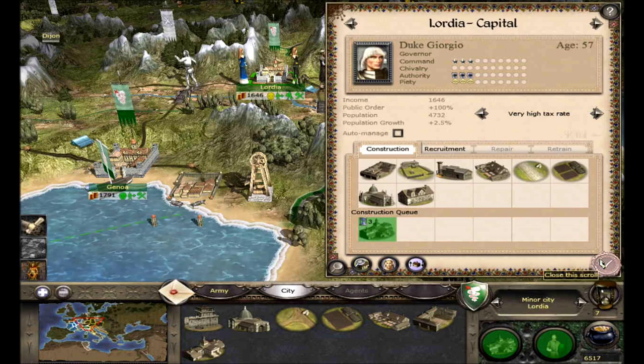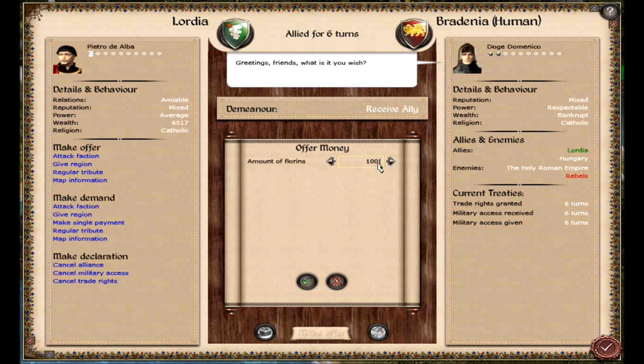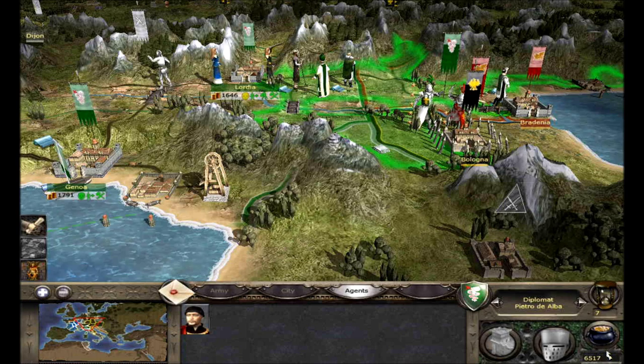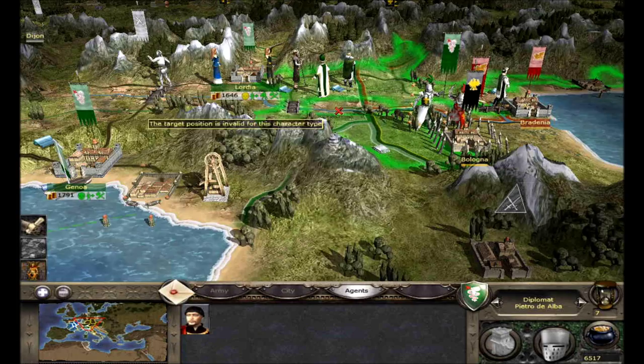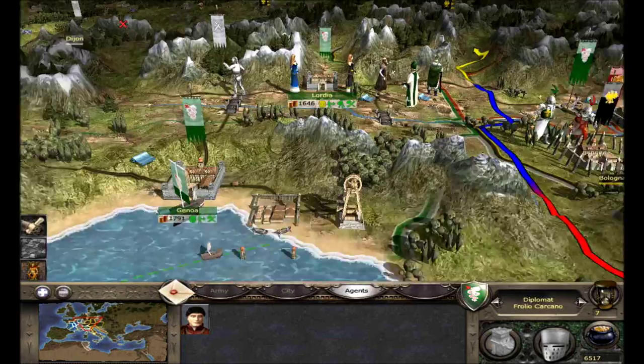We're going to give some money to Bredenia — probably about 5,000. We just got an extra 10,000 florins for pretty much free. We'll offer that as a gift. All we have to do is accept that. We'll keep the diplomat stationed at Bredenia. We can move this diplomat up to talk to Denmark and Britain, and move our spy to explore over here.